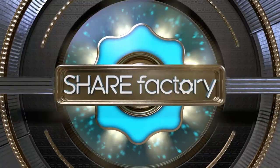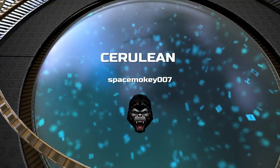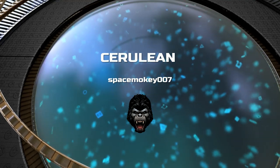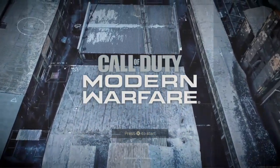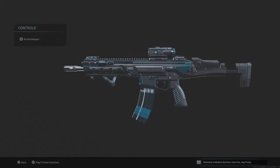What's up, Space Monkey here and welcome back to the channel and welcome back to another blueprint video. Today's blueprint is the Cerulean — I think I said that completely wrong — but it's a blueprint on Call of Duty Modern Warfare, which is the new Call of Duty that's out. This blueprint in particular is for the Kilo 141, which is definitely an assault rifle you will see people running around in lobbies using.